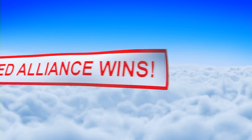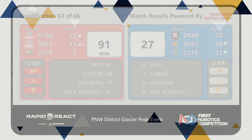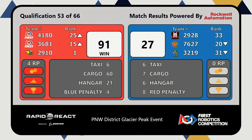Match 53 results are in — it is a decisive red alliance victory, 91-27. Not too far shy of our high score of the weekend. Clean sweep of all four rank points for each of those red alliance teams. That will hold Jack and the Bot up there on top of your leaderboard so far, with the Robo Raiders moving up into teams not terribly far outside of our alliance captain range.